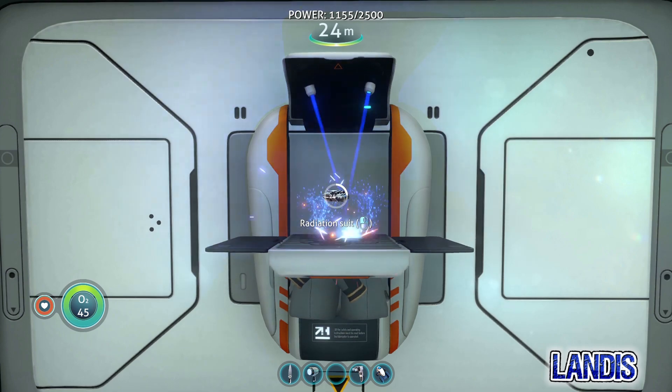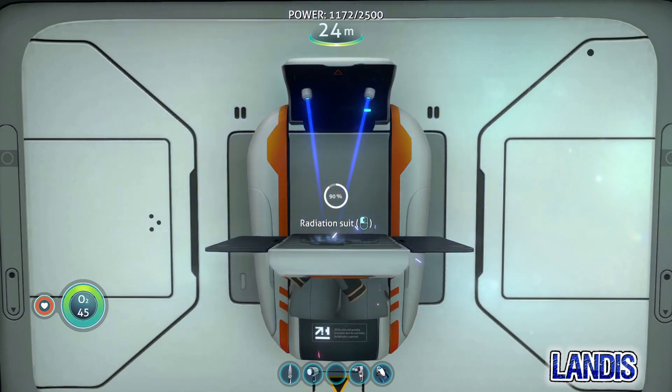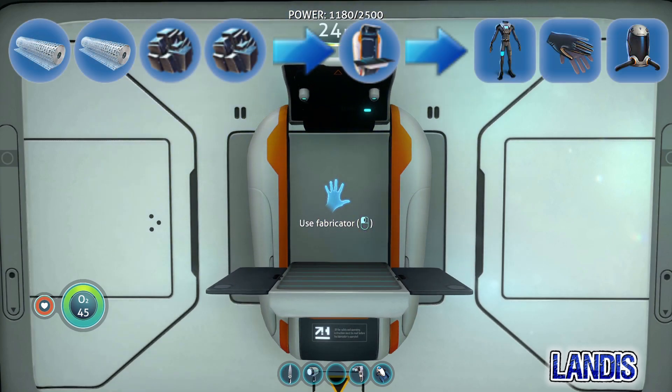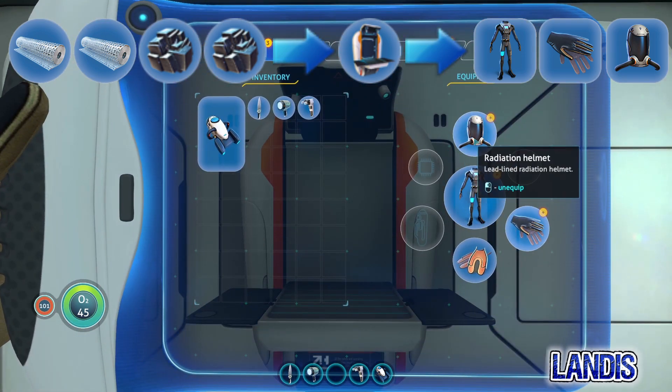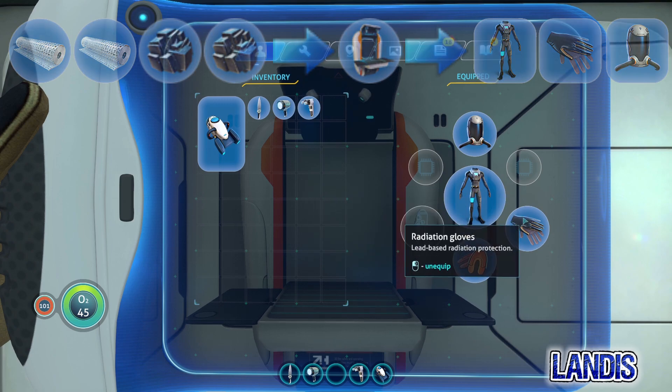The radiation suit, which the game will give you shortly after the Aurora explodes, will require two fibre mesh and two lead, and comes with a helmet, gloves, and the suit itself.